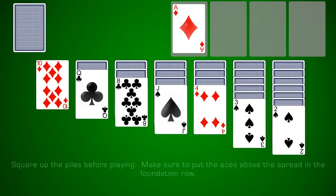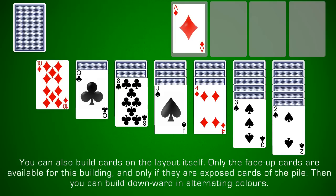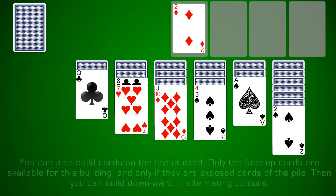Put the aces above the spread in the foundation row. First look over the spread carefully. Move any cards you can to the foundation row — aces first, and then any cards you can build upon. You can also build cards on the layout itself. Only the face up cards are available for this building, and only if they are exposed cards of the pile. Then you can build downward in alternating colors.